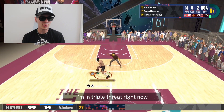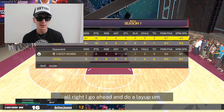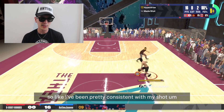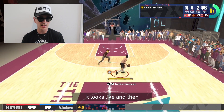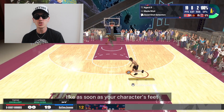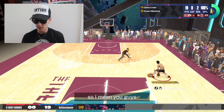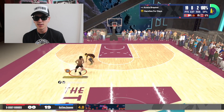You can kind of see in the clip right here — I'm in triple threat, boom, step back. I go ahead and do a layup. I'm four for four at the three right now, so I've been pretty consistent with my shot, just creating space, then boom step back — green! As soon as your character's feet reach the highest point of his jump that's when you want to release the ball.